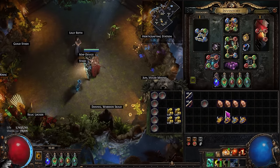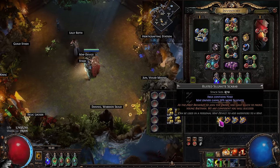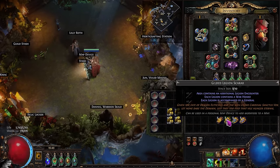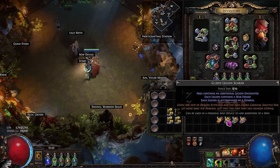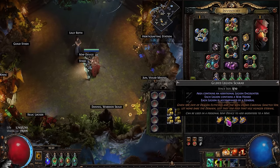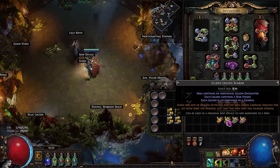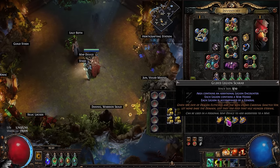Moving on to our scarabs — very simple. We're running a Rusted Sulfite Scarab; there's no reason to run Polished or Gilded, we just want Nico to appear for the Packed with Energy benefit. We're then running a Gilded Legion Scarab. Typically the meta is to run Polished because Gilded gives you Generals which are difficult to kill, but since we are farming Splinters and Emblems and want them to actually drop, we want Gilded. Currently Polished Scarabs are about 30 Chaos each while Gilded are only 10c, so we can abuse the low prices to make even more money.